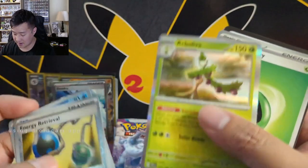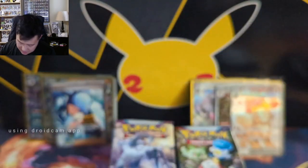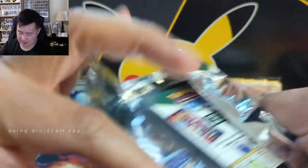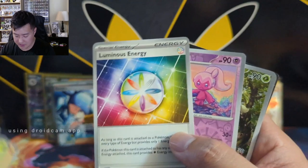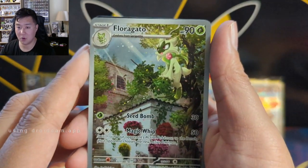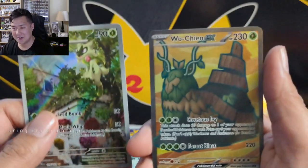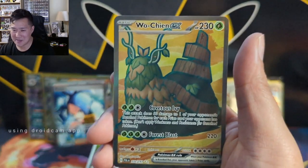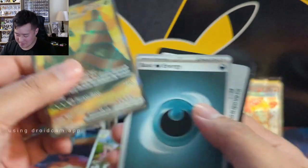Is this the Meowscarada I was talking about? It's the Floragato! I think it might be the whole evolutionary line. I do like it when you get a pack like this. What is this Pokémon though - I think it's like a snail plant thing. They're just making some really out-there designs. The centering is not great but hey, it's a full art variety. I always look at how they do the coloring of the background relative to the Pokémon's color.